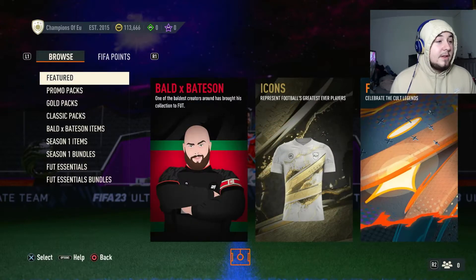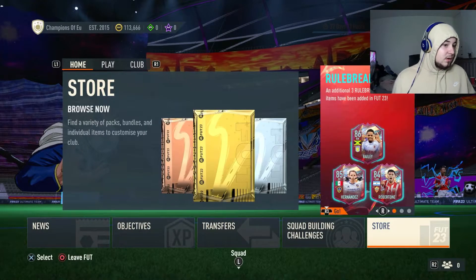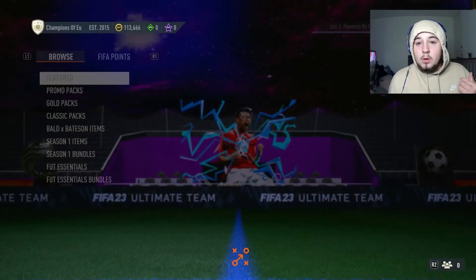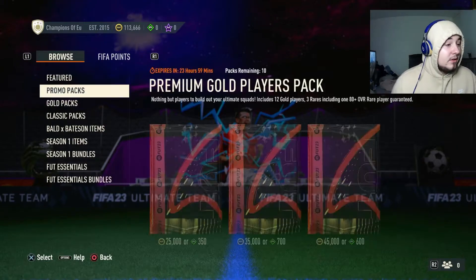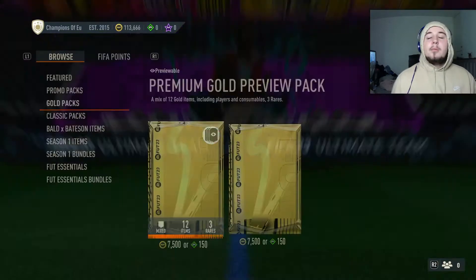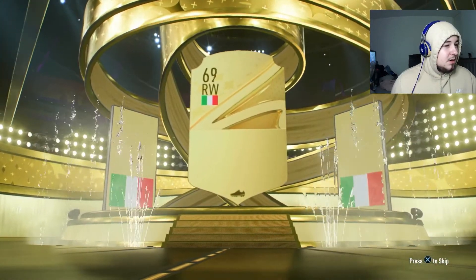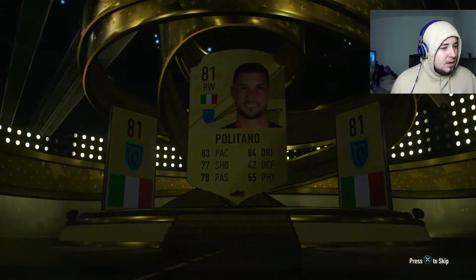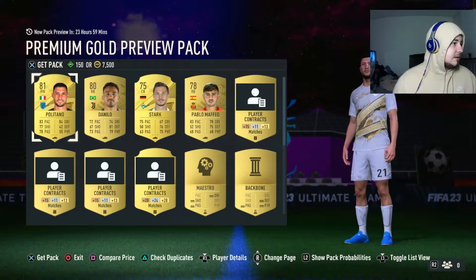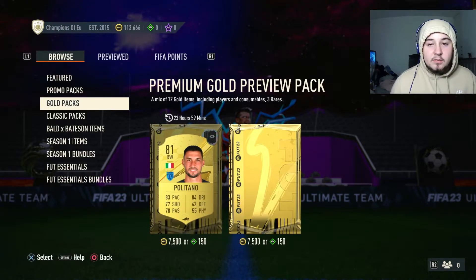I think it is 6 o'clock so let's see what they've brought out. Yesterday they brought an icon pack - if you didn't see that video go check it out, I packed someone amazing. Let's see what these are - they're just normal packs. Let's open a preview pack and see who we can get. Right wing - Politano. It's not bad but it's not worth it though.